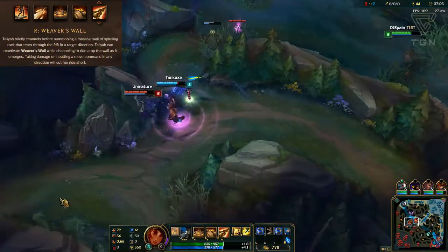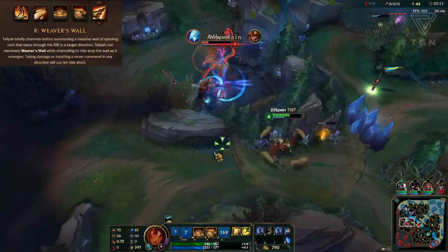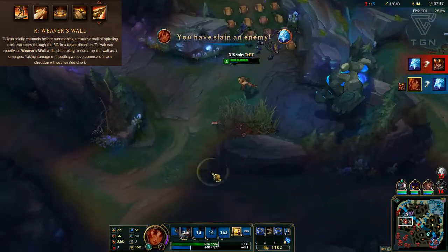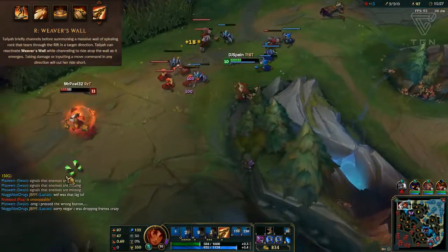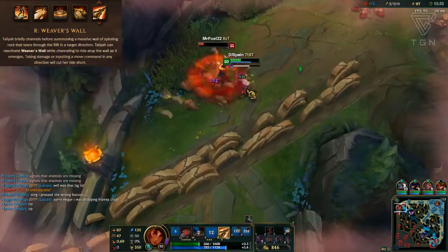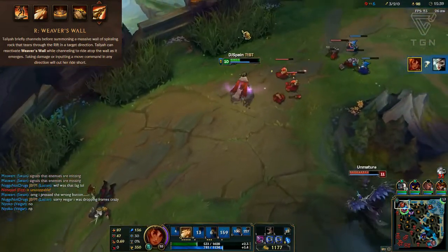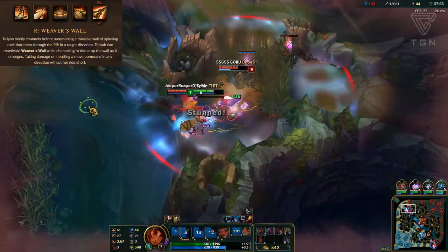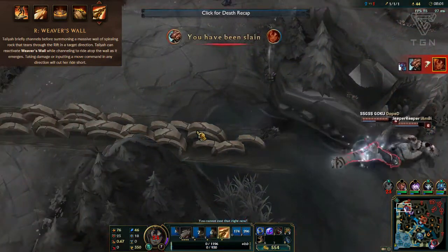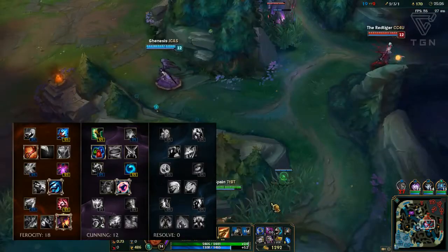Finally, her ultimate Weaver's Wall — a non-damage ultimate purely for mobility and control. You briefly channel before summoning a massive wall of spiraling rock that tears through the rift in a target direction. You can reactivate it while channeling to ride atop the wall as it emerges, jumping on and riding it into the enemies. However, taking damage or moving in any direction will cut your ride short. Any damage will knock you off the wall, so it's not great for immediate escaping.